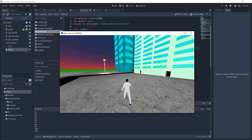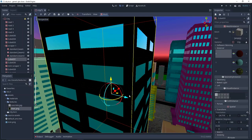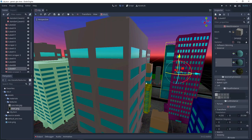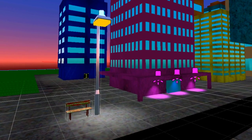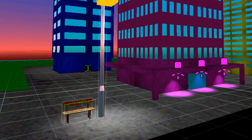I retextured all the buildings to just be a colored version of a public domain concrete texture I found. It doesn't look great, but it doesn't look bad either. To make up for the crappy graphics, I added in lots of details to make it feel a little bit more lively, like the random streetlights and the benches.